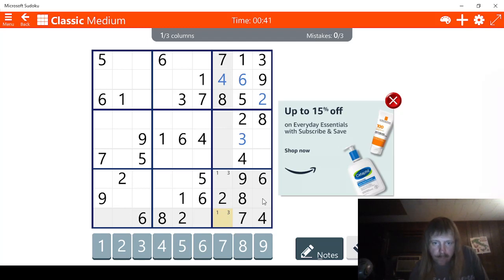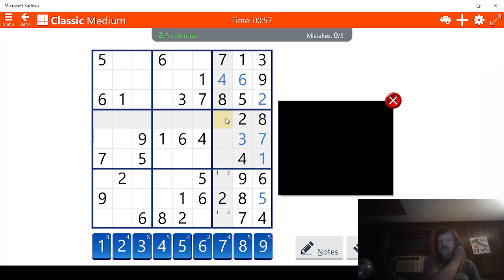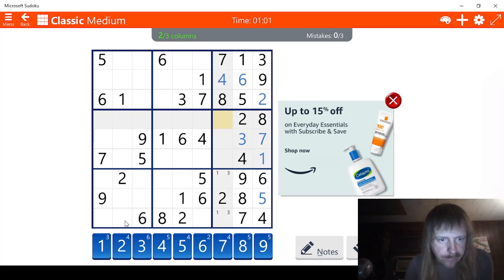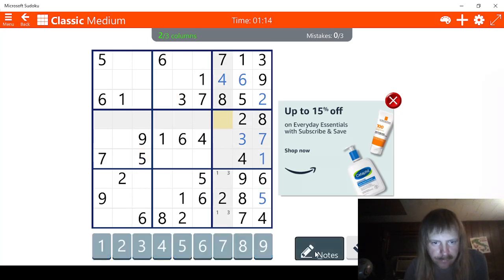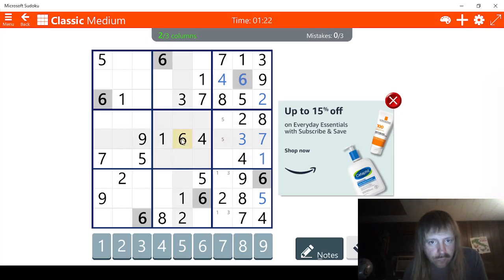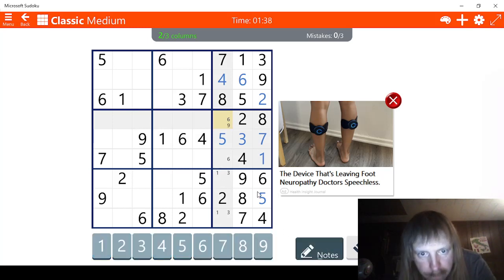Nine, eight, seven. Well, this has to be a seven right here. Six, five, four, three, two, one. So this has to be a one right here. Let's see if we can solve this. One thing we should probably do is figure out where the other one is. Fives. We have two possibilities for five here. Five and five. Six is also something we need. Let's check sixes. Six here and then six here and then we have nines. That means this has to be a five right here. And that means one of these is nine.